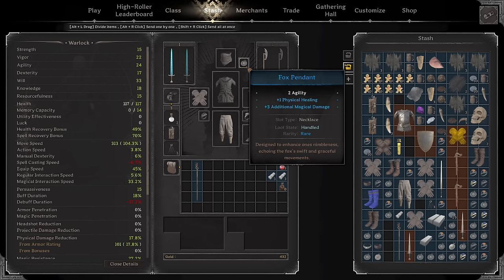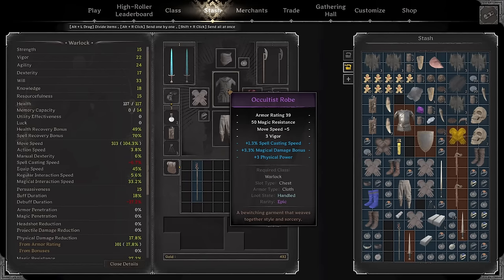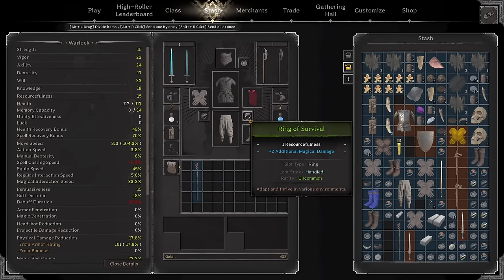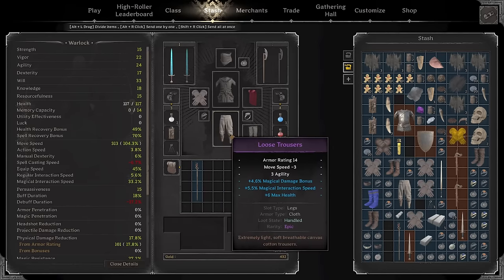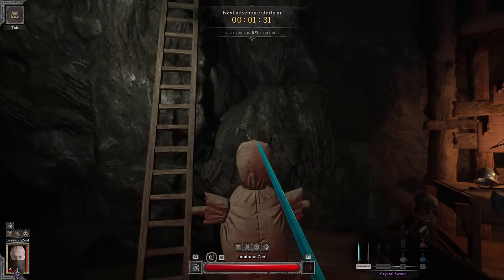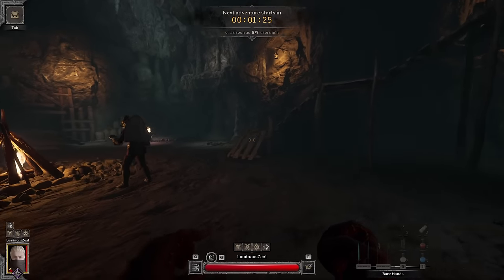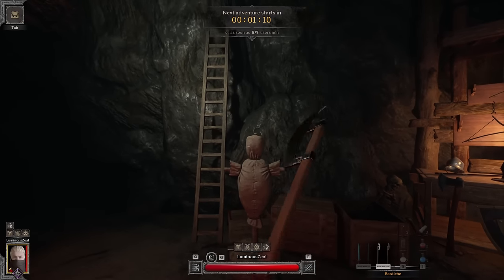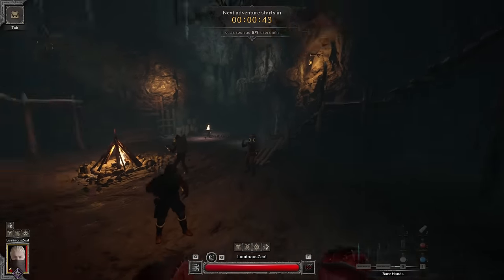One optional addition to the build — and I'll get into this more during matchups — is running a two-handed weapon. Let me show the gear and then hit the dummy to see how much damage we do. We could do more damage with leather leggings and some Will pieces, but movement speed is king. Testing out the damage: 55 plus 31 and another 50, that's 136 with the Crystal Sword. Then with the Bardiche, 114 plus another 48 — that's 162 with the Bardiche.